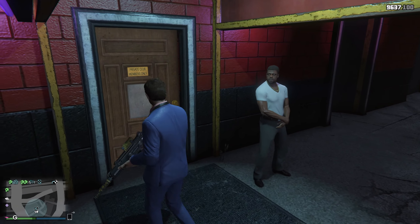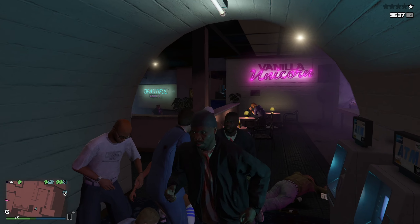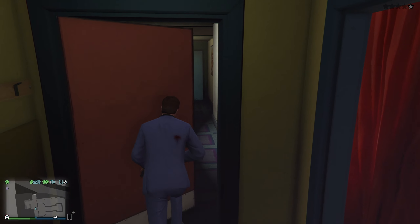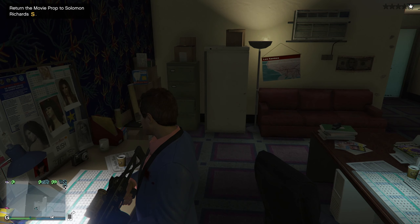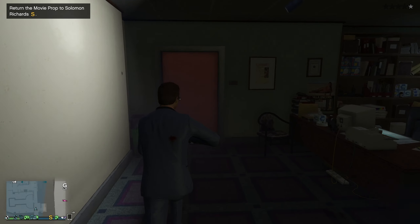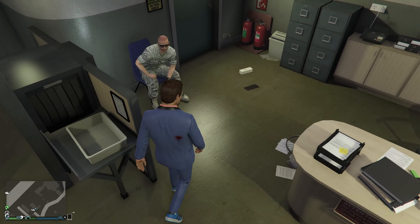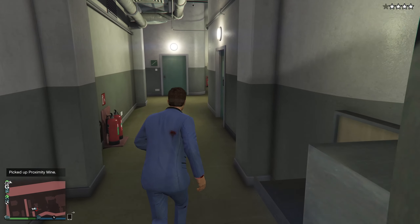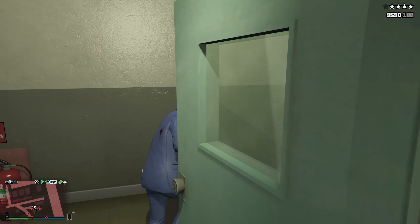The next location is in the back room of the Vanilla Unicorn Club. This one's a little tricky because the only way you can get to this location is if you actually shoot your way inside, since that room is typically locked. You cause a little ruckus, head towards the back, and in the very back room on the computer you're going to find a trophy — that is the prop you return to Solomon Richards. I should mention: you do not have to return the props to Solomon Richards one by one. You can collect them in a lump sum or one at a time — there's no limit. Either way, each time you're going to get $10,000 and a little bit of RP.